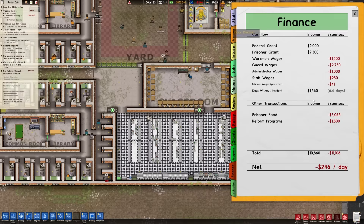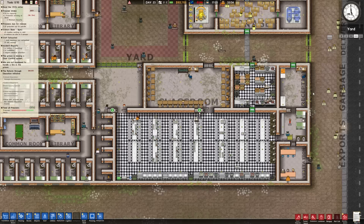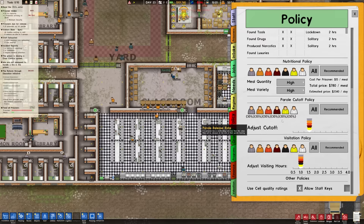Prisoner wages - you can get away with paying those guys basically nothing. Guard wages - so why are we not making as much money? Oh, we're spending so much money on food - that's what it was. We don't need to have the best of the best food all the time. We can lower that down to $9 a meal per prisoner, which should help us out a little bit.